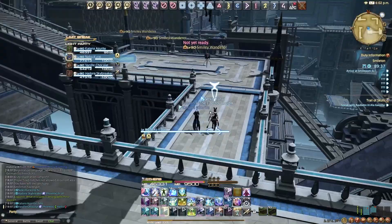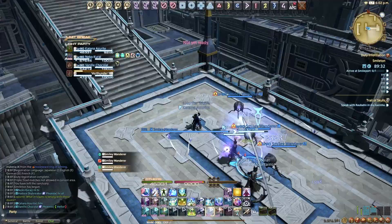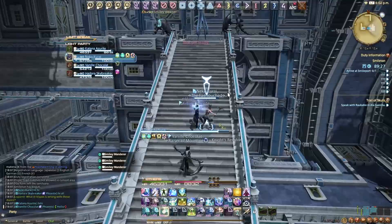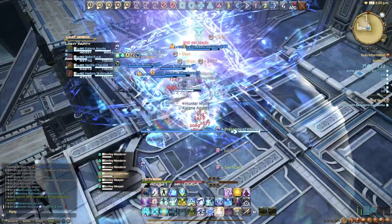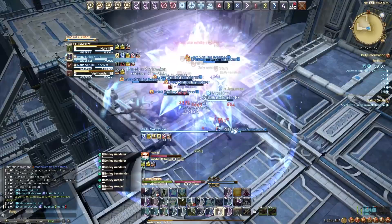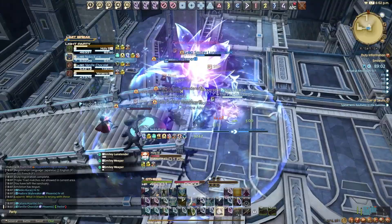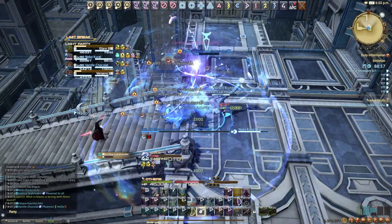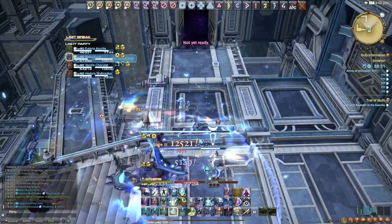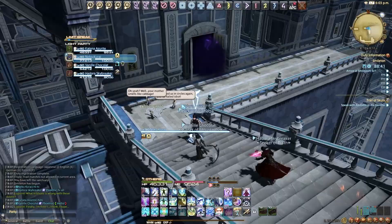For the dungeon example, we're in Smileton. I regen the tank before the pull, put Dia on enemies, and avoid overusing Holy to prevent stunning mobs which would slow the tank down. I reapply Regen, Swiftcast Holy, press Presence of Mind, Holy spam, drop Asylum, throw Divine Benison shields on the tank, and Aquaveil when I see they're not using personal cooldowns. When leveling, be aware you won't have all this kit and may need GCD heals. Keep Regen on the tank, use Asylum on cooldown, and remember Benediction and Tetra for when the tank drops low.